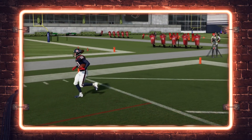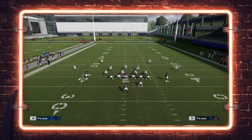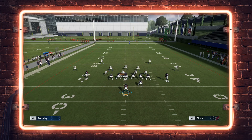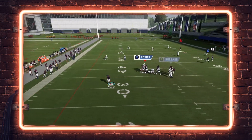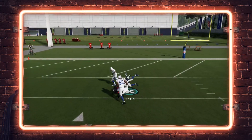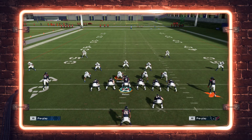You're going to be able to beat any Cover 2 shell in the game — whether it's Pinch Dog Two or true Tampa Two. If they have a middle linebacker running deep and you put Matchup Nightmare on your post route, he will aggressive-catch the defender. Hopkins doesn't have that ability in this practice example, but if he did you'd see the aggressive catch animation there on that play.